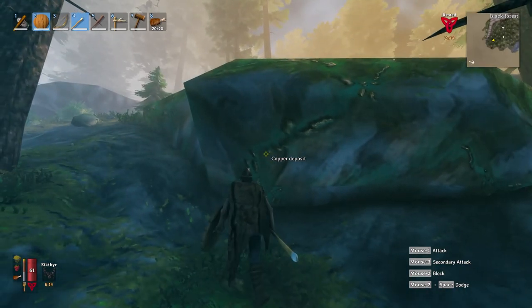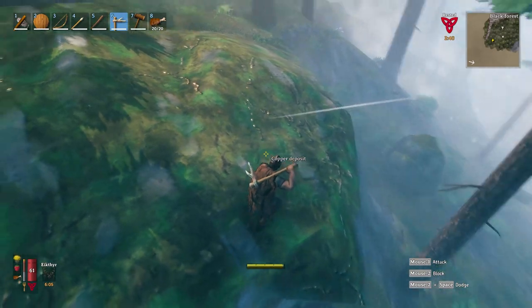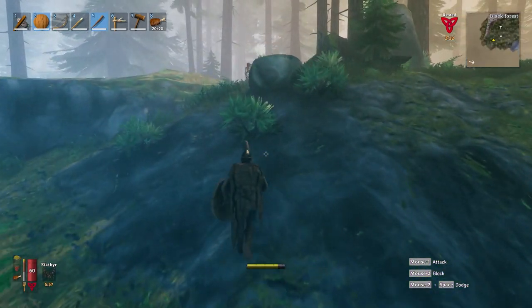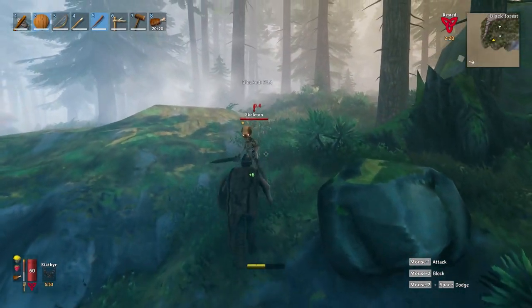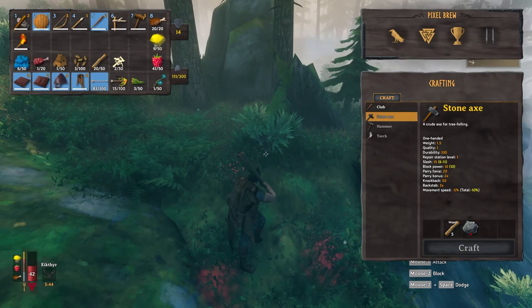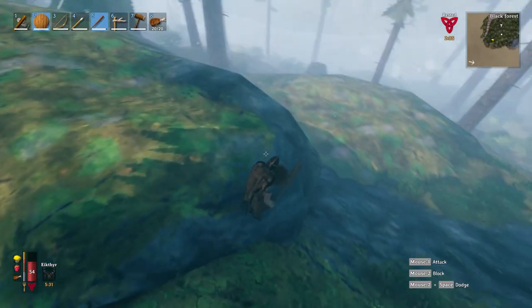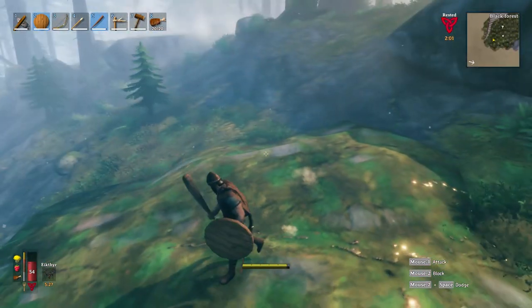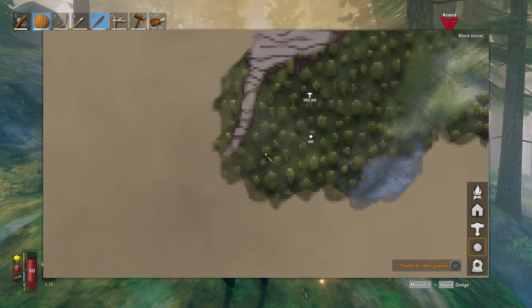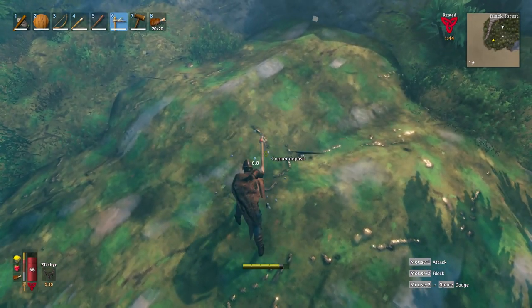Ooh, is this it? Copper deposit! Look at this — this is massive. Is this entire thing copper? Holy nuts — that's huge. Oh, we got some skeletons here. Let's test out this baseball bat. Come at me, bro. It's all right, not anything to write home about. I'm going to get back to this copper here and mark it on our map so that we know where copper is. Let's get to mining this copper up.